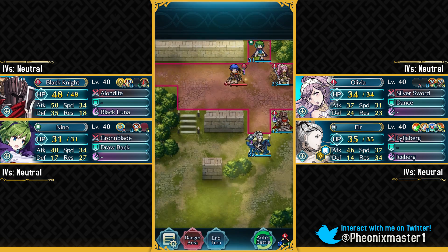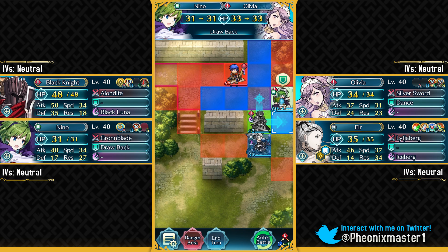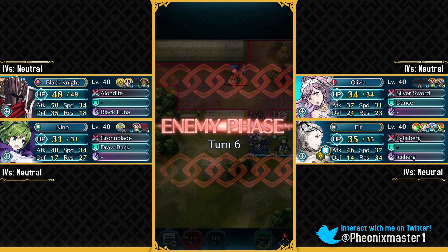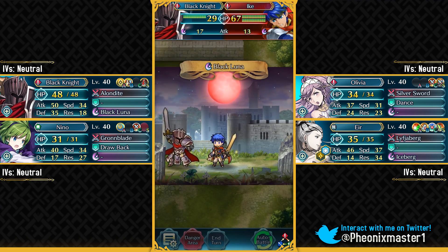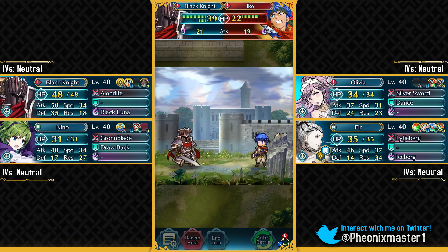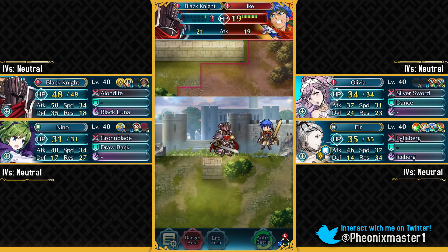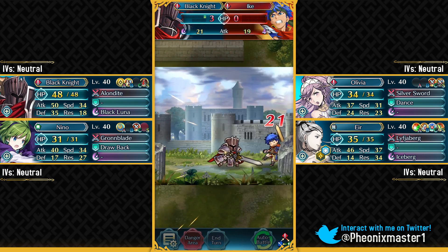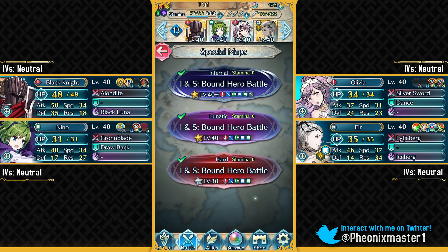Ike is obviously following Nino, but we can get out of there with Dance and have Black Knight positioned here for some Black Luna action. Let Ike take on Black Knight — he should have kept Sword Breaker instead of Null Follow-Up. We can just attack Ike with Black Knight and easily take him out, dealing 21 damage. That's the first Infernal solution with no skill investments. We took out Ike with Black Knight — now let's move on to our second Infernal solution.